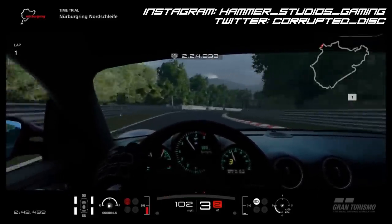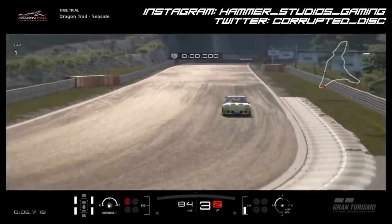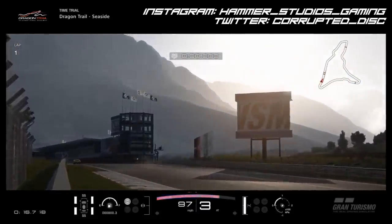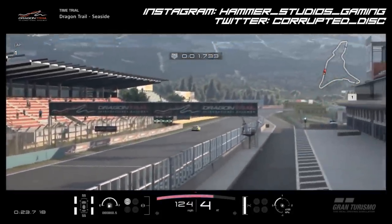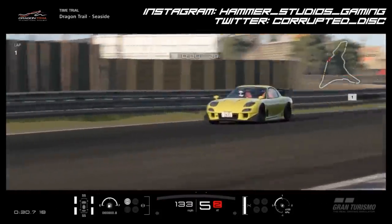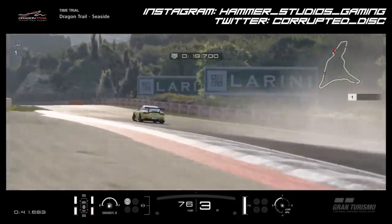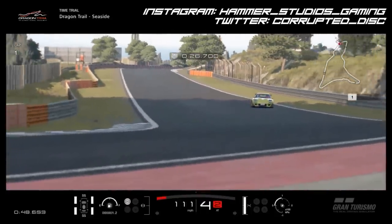Next up, the RE Amemiya FD3S RX-7 — more of a street car than we often think of RE Amemiyas as being. Most of their Super GT machines get most of the attention, and I must admit I had totally forgotten this car was even a thing. I barely used it in GT6 beyond reviewing it. The curious thing about this one is it's an N-class car — N400 — and you can detune the power as well. I fully see this being a very OP vehicle, easily a rival to a Porsche 911 in those categories. It's 100 grand, which is reasonable — a lot cheaper than its equivalent 911.